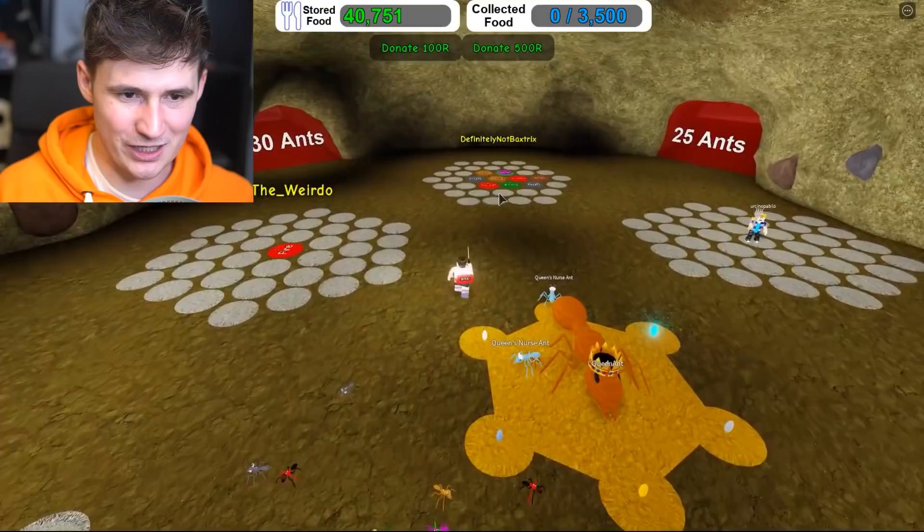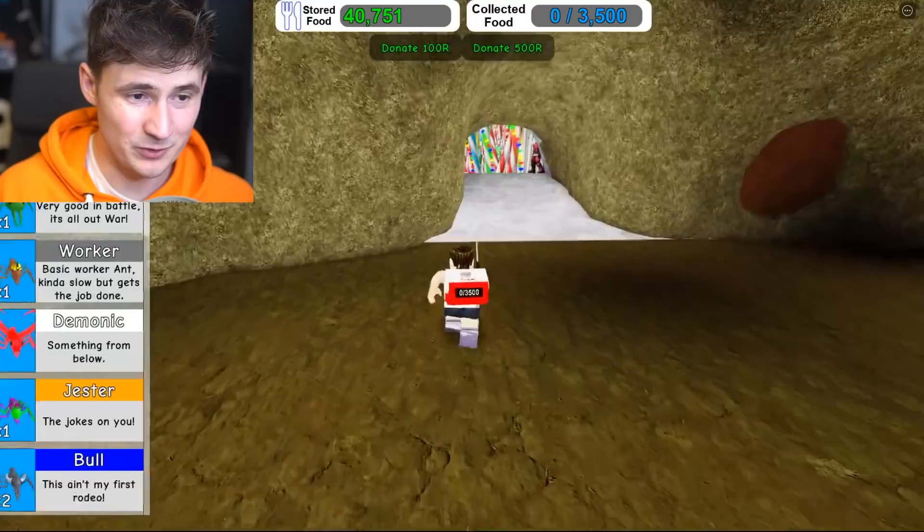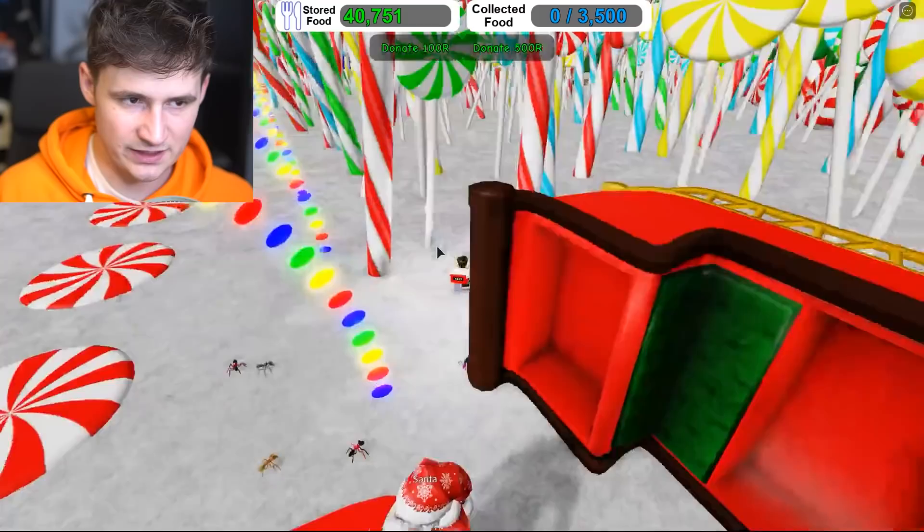Okay, let's see what army we made. Oh my god, how many ants do we have? I can't count anymore. Too many ants. Now, where should we go? So we need 25 ants to get into this place. I guess we can only go here. We already got nine ants. That's good.